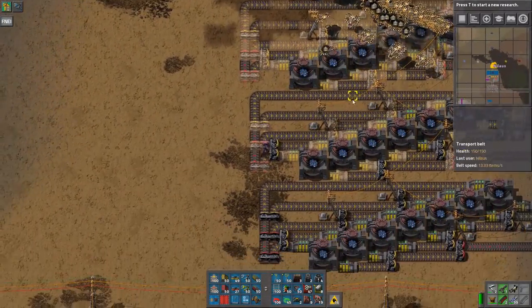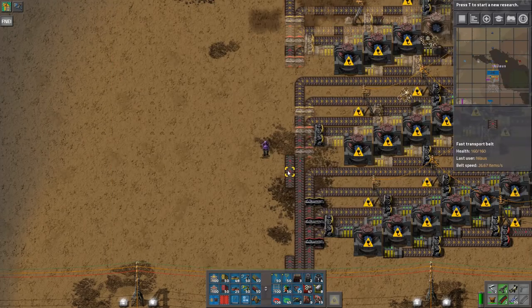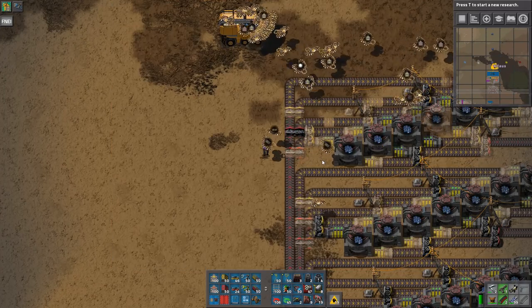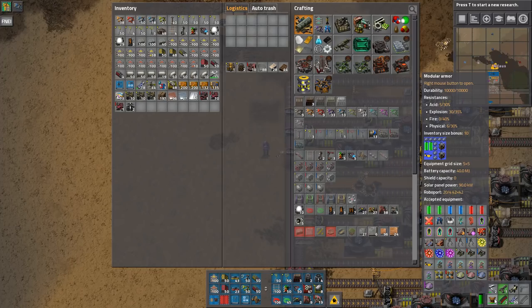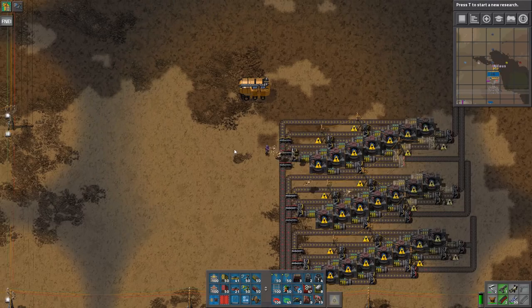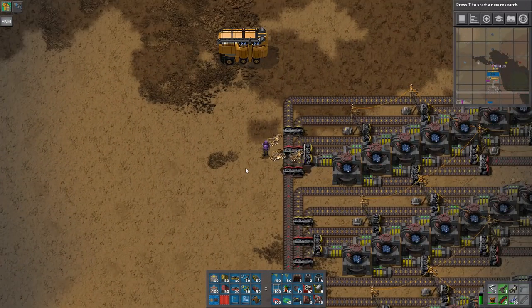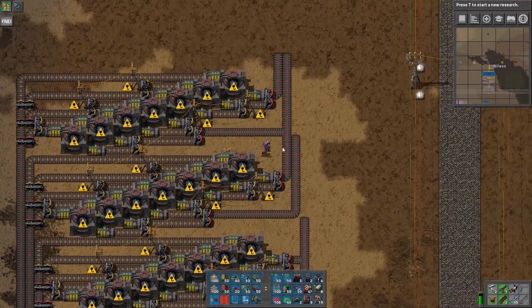Wait — what are they picking up for me? They're stealing stuff — how are they doing that? Oh, it's because it's my robot. I have roboports and I picked them up, so now they're starting to build out of my inventory. That's not good because I'm the only one who has these. There we go — okay, now they're coming back to me. That was really confusing.